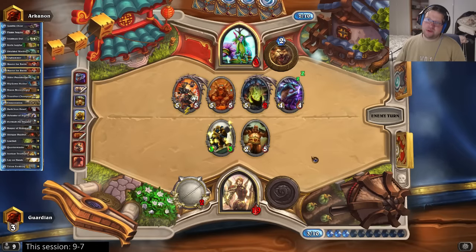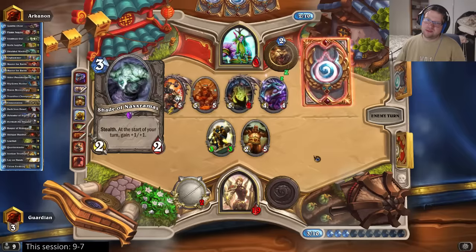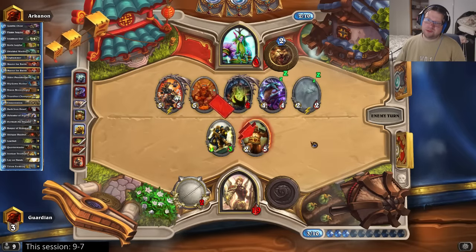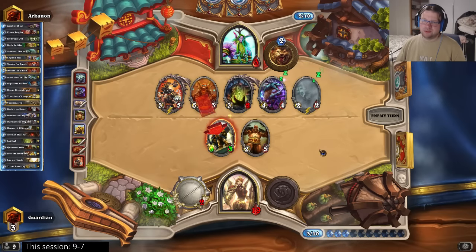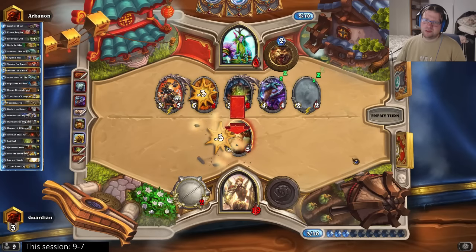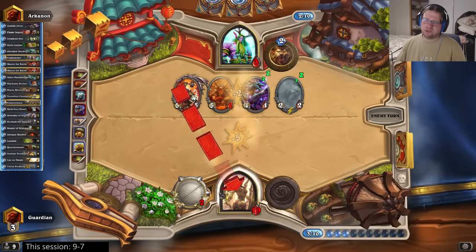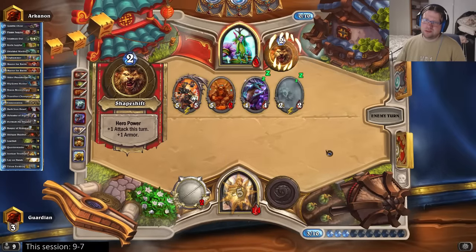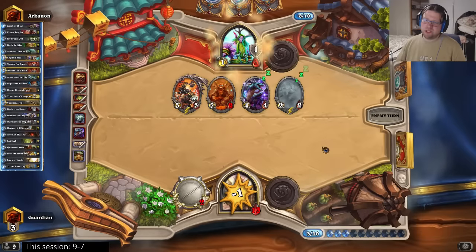So he hasn't found any combo pieces - that means he has to clear. He's going to hero power so he will be at four health. Consecration is not enough - consecration and this weapon only do three. I don't think there are any outs left in my deck.